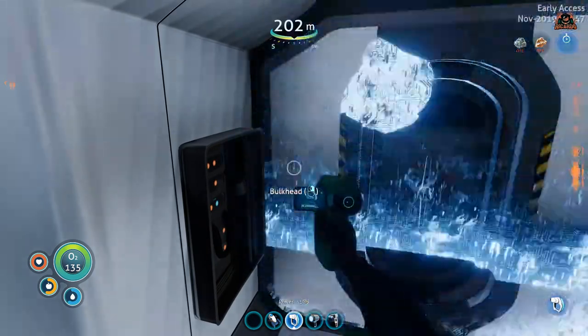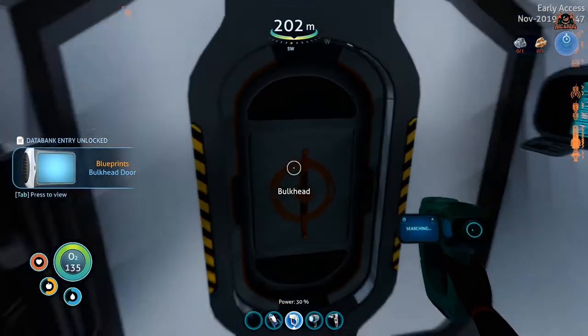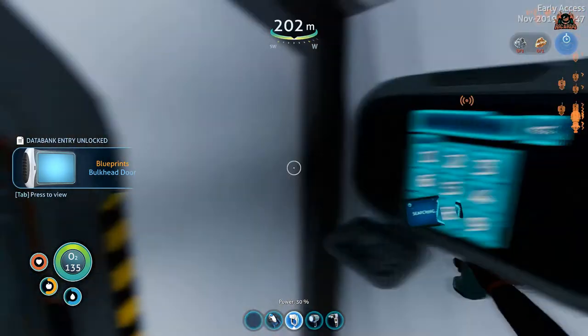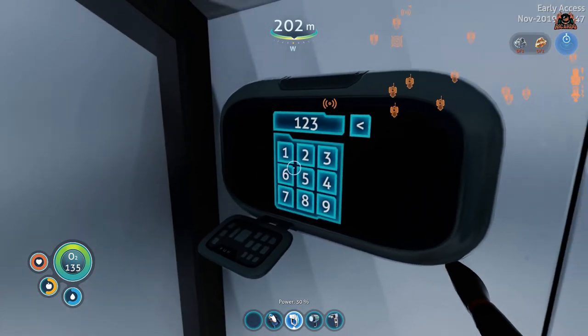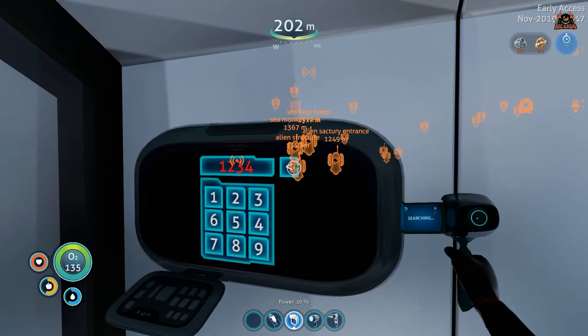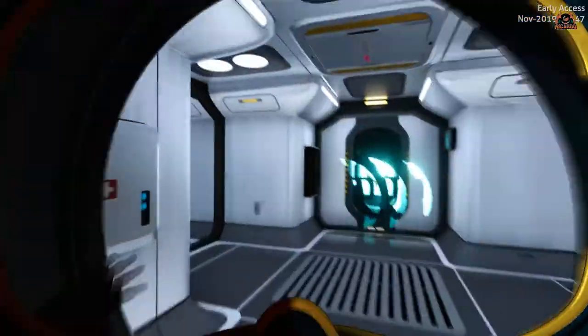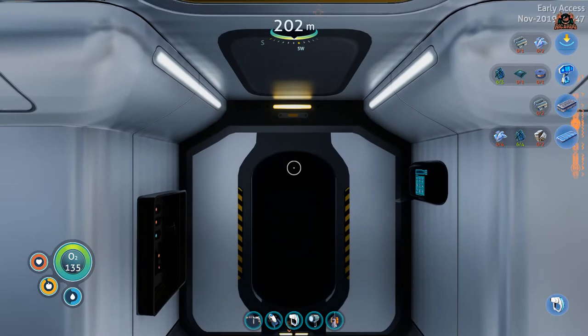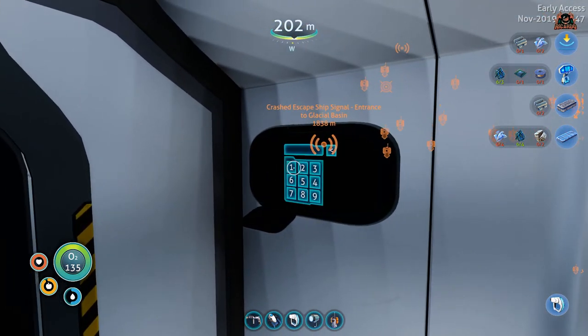Now it's time to get through the bulkhead door. The bulkhead door needs a code to get in — you can scan the bulkhead and install these in your base. The code you want is 1-6-7-9. Putting in the wrong code won't let you in; put in the right code, 1679, and it will get you into this part of Omega base in Subnautica Below Zero.